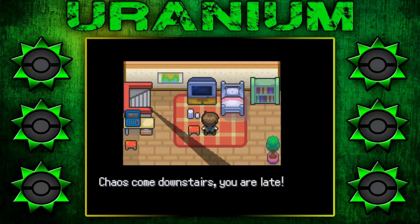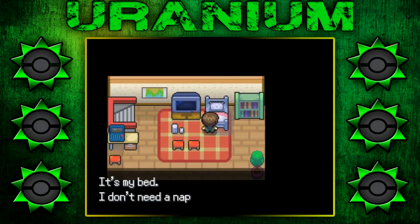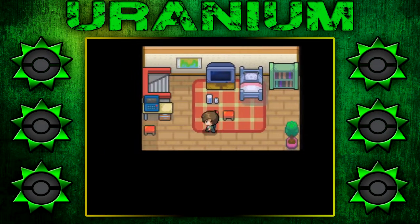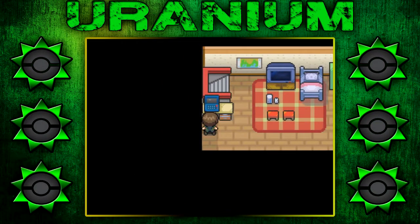Ah, here we go. 'Chaos, come downstairs. You're late.' I'm liking the music in this game so far. It's my bed, I don't need to nap right now. What is this — is this a Wii? It's a Nintendo Wii U. But I hear they're coming out with a new system soon — talking about the NX.